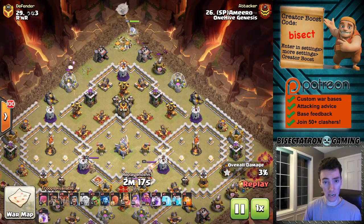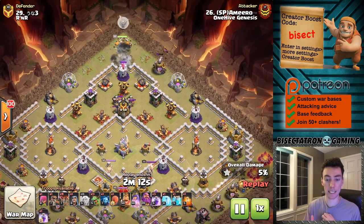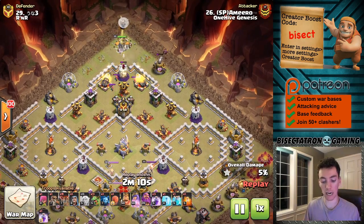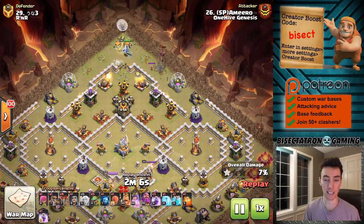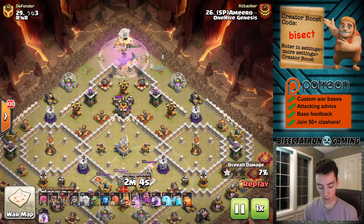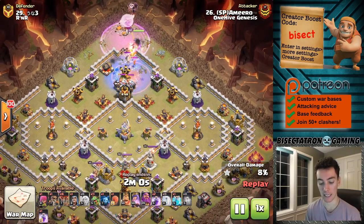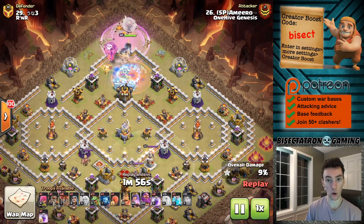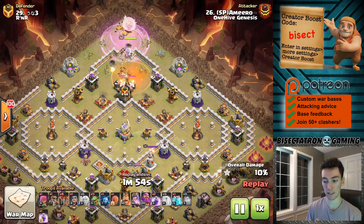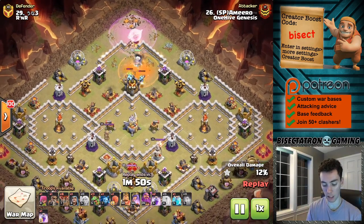All around, these attacks are just a little bit different, but sometimes the different is what you need to take out bases that are trying to defend against the common attacks people tend to go to at each town hall level. So we're starting off with a queen charge mass baby dragon attack. This base is totally set up to try to defend against the witch, which is the most common attack right now at town hall 11.